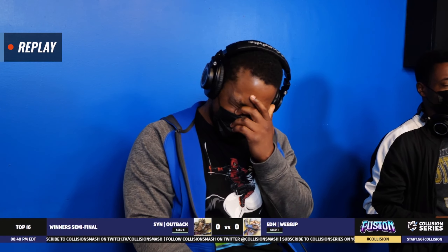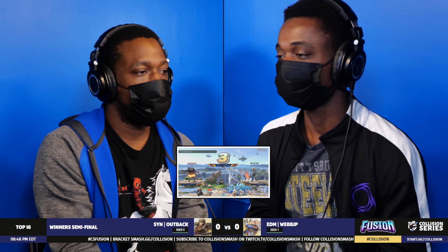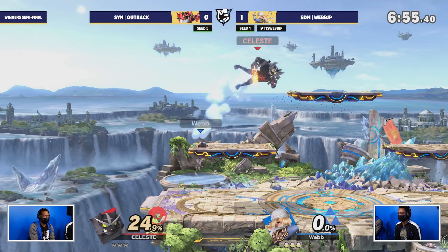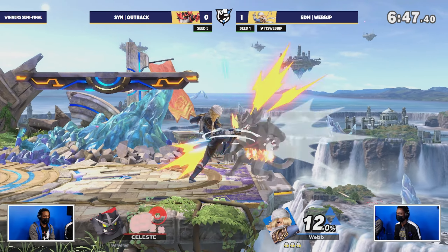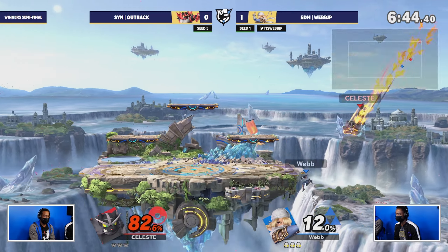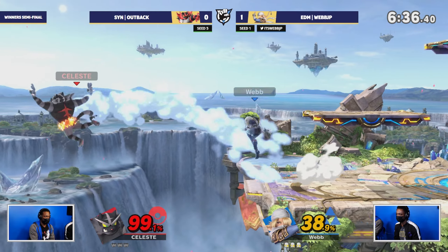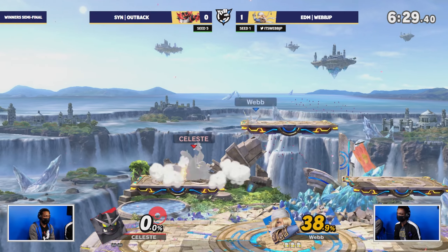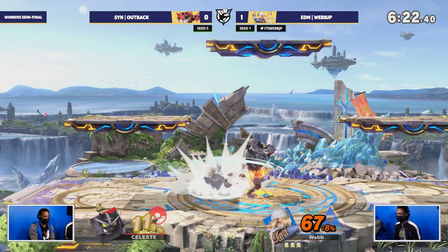Outback has an Incineroar, and I think the character switch makes sense. We're going to see Battlefield here, which can go either way. Incineroars actually usually like to use the platforms for some extra mixups maybe, but Webb is taking this to the bank already at 64. The difference between Simon and Incineroar is that they're both very comboable characters, but Incineroar is going to have more recovery options. Revenge is going to be such a game changer, able to use that neutral-B out of a lot of situations.